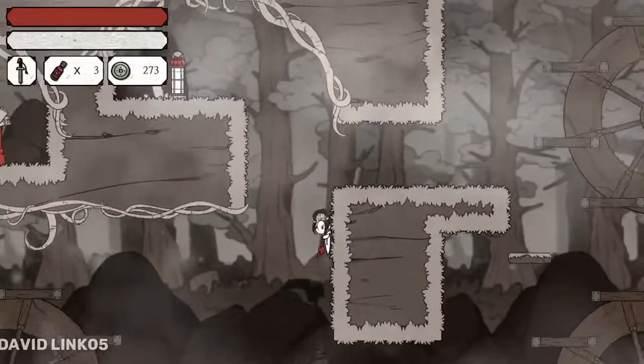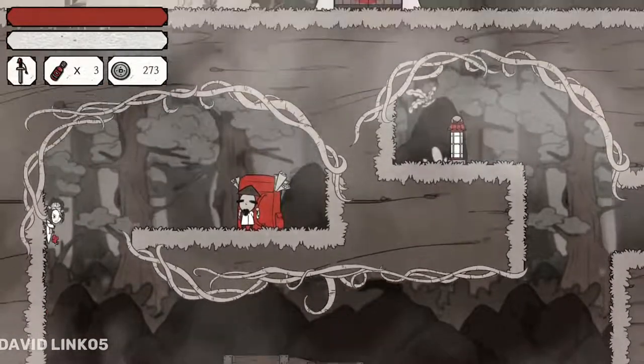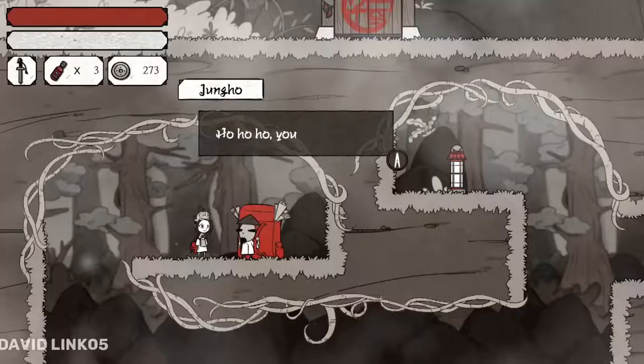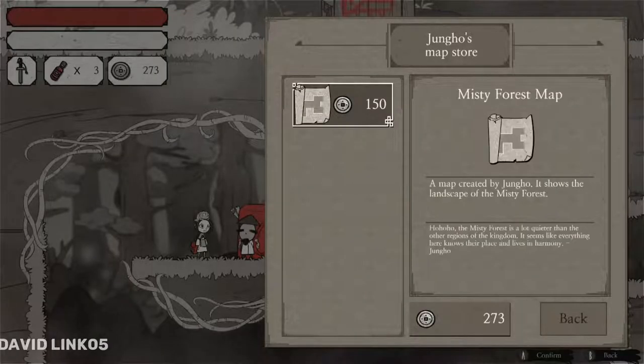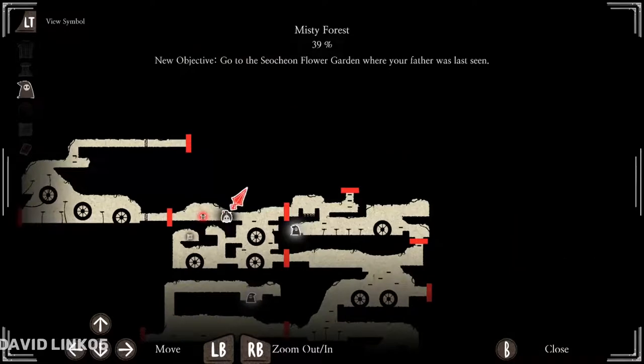As you enter new areas, there is a character called Jukrok who runs a portable map store. Find him in every new area you visit and buy his map — he is hidden well. The maps will help you a lot because they also reveal secret items, hidden special coins, and future secrets hidden in that area.